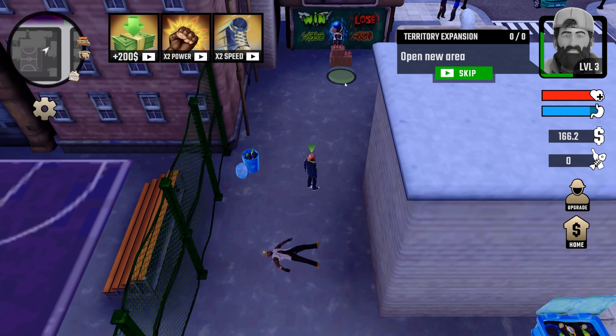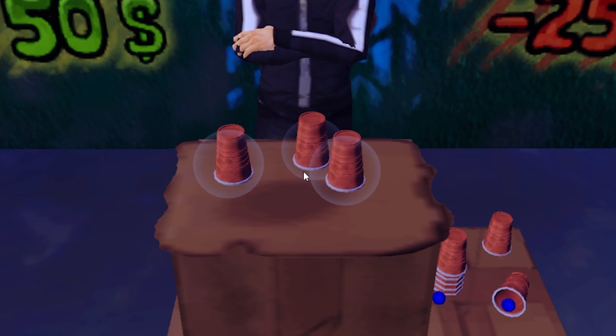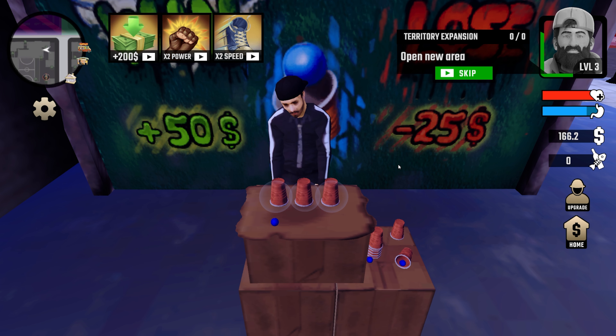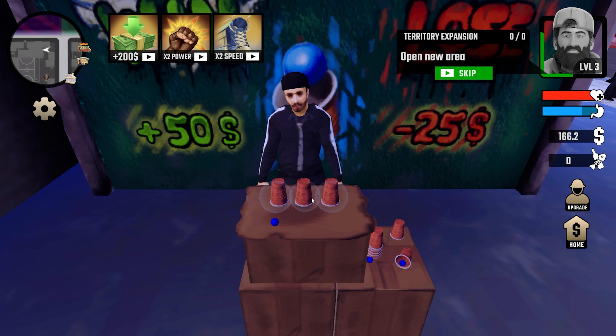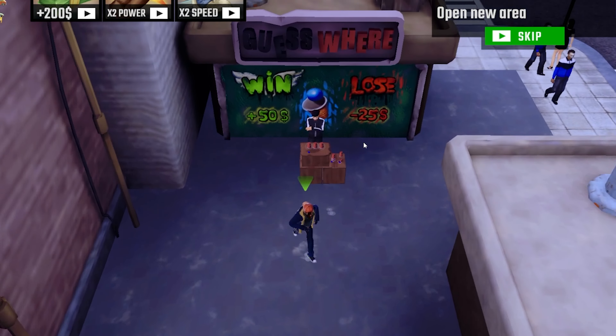Before we do that, I'm gonna try out this shell game again. Moving over — middle, right, middle, left, right — it's in the right one. We should get 50 bucks. 'Luck always comes in pairs, try your luck again' — sure. It should be in the middle — we're at 166 dollars. We just straight up don't get any money from that. If I pick the wrong one, do we lose money? I wasn't paying attention, so I have no idea which one it is. We lost — but we don't lose money either. So that's just a useless game.